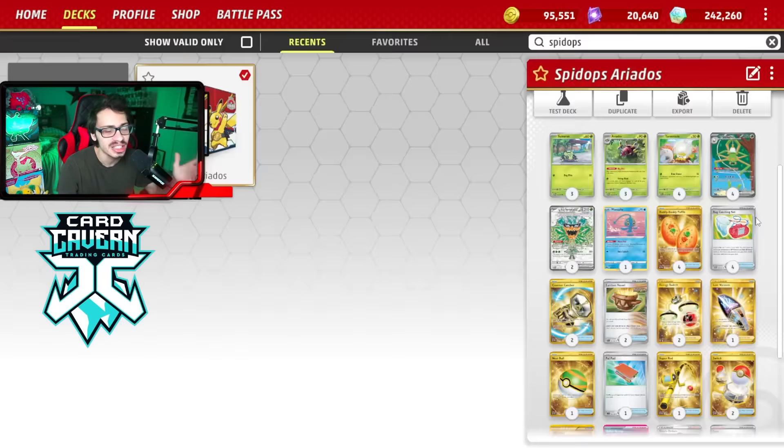Bug Catching Set is also fantastic in here — it's a great way to find your Grass Pokemon and energy. It's just another consistency support card for Grass decks, and since we're all in on the Grass Pokemon, it is nice having Bug Catching Set in the deck to help out a little bit more.